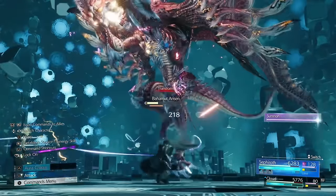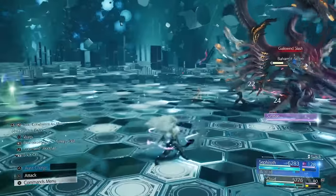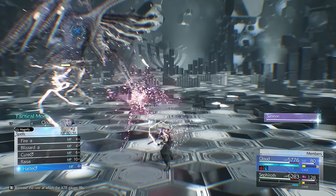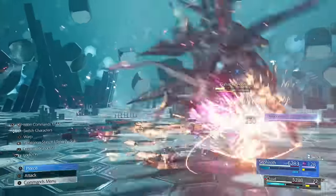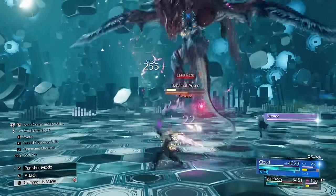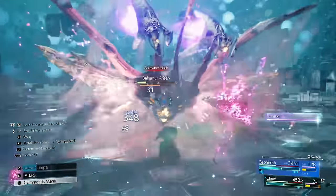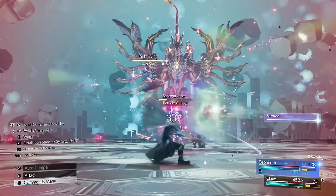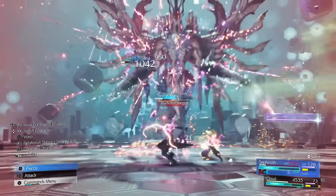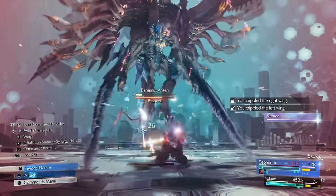It went into Neo Drive mode which is one step towards Gigaflare, so it won't do Gigaflare here — it just does a few different moves, and these are fairly easy to avoid with Sephiroth. Soar and Slash you can parry as well. I'm buffing Sephiroth here because we need to make sure he gets two bars. With Cloud we can actually pressure it a bit with Focus Thrust while it's doing this. He's doing the wing thing again — get the bar and then use Zanshin.